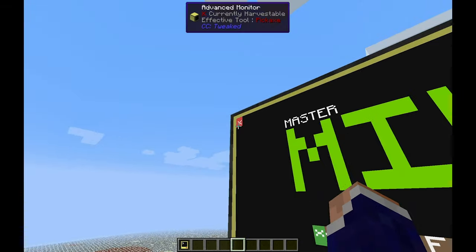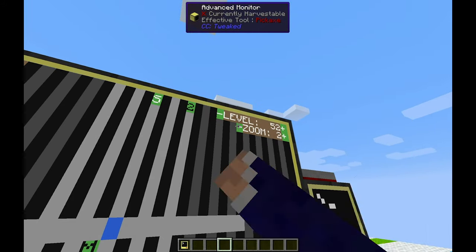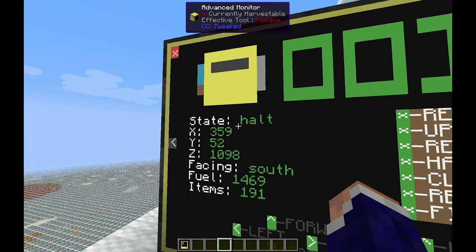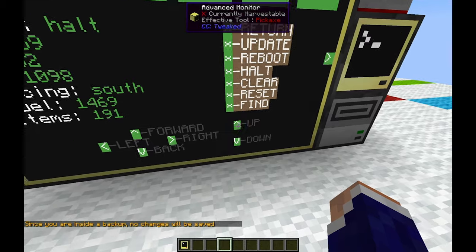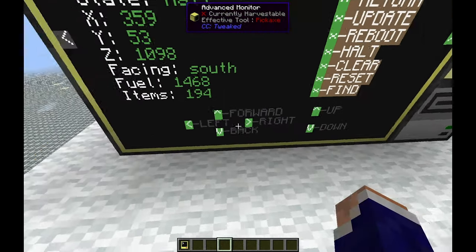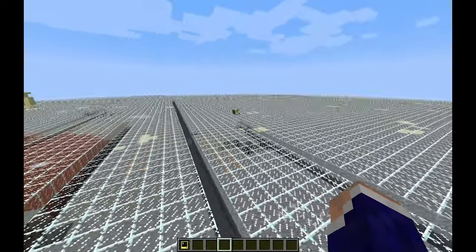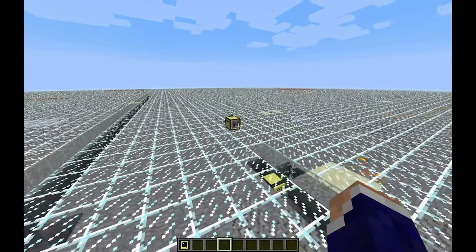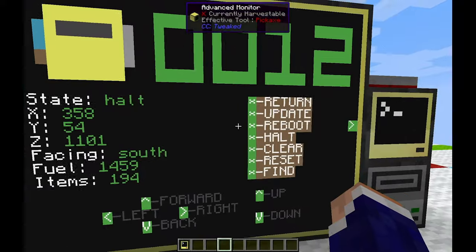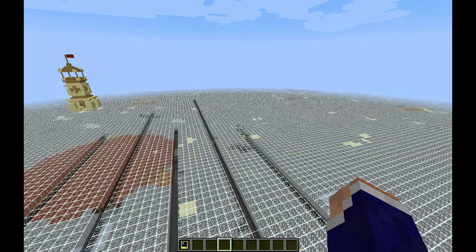Another thing I love is how much control you have over the turtles. You can totally hijack them — tell turtle 12 to halt, which means I'm now in control. I can tell it to go up a couple times, spin around four times to the right, go forward, left, down, forward, back twice, and right. You can see this guy playing out the Macarena. Some functions are more useful than that — if I tell this guy to reset, he'll find his way back to the mine and go back to mining.